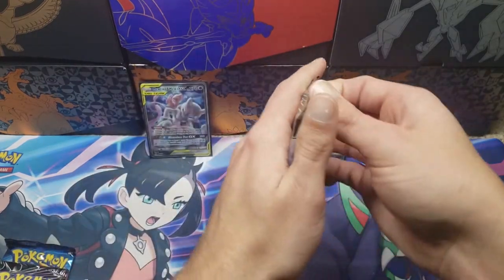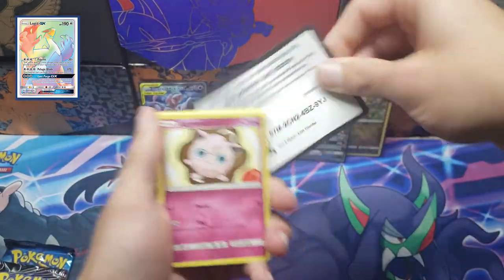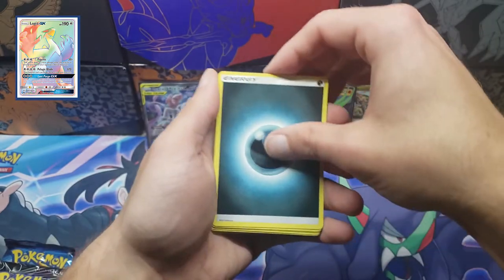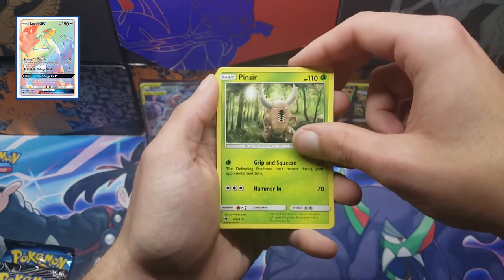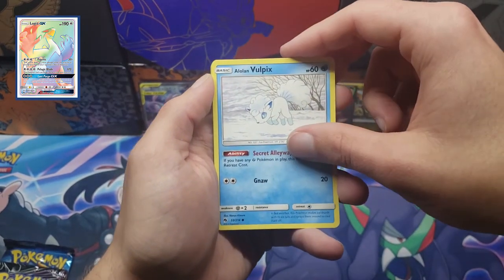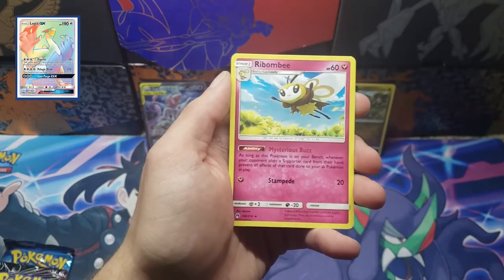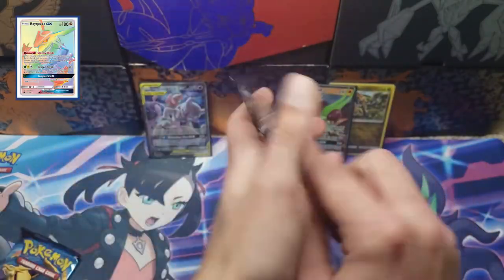Let's get into our second pack — Lost Thunder with Lugia on the pack art. Psychic energy, Darkness, Fairy Charm, Skiploom, Pincer, Jigglypuff, Mareep, Alolan Vulpix, Houndour, Poipole. The reverse is a Poipole and the rare is a Ribbonbe — nothing there.